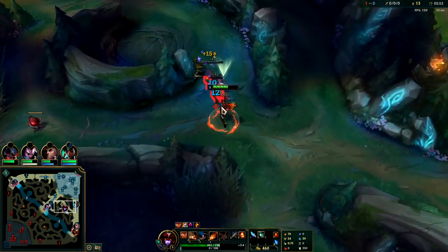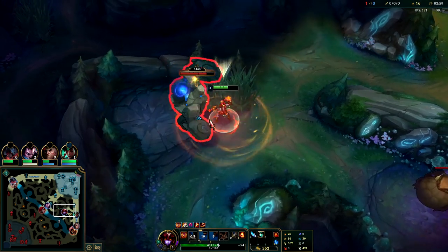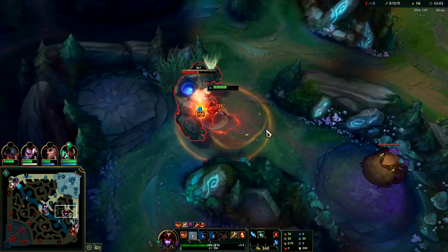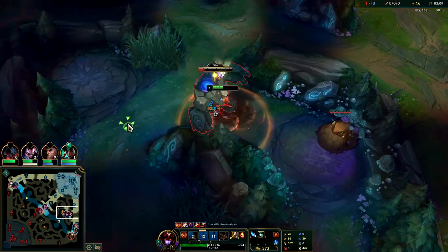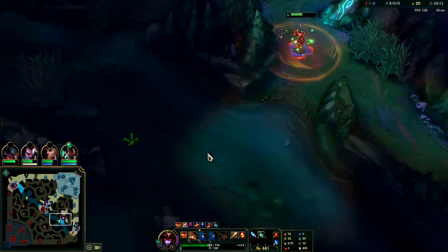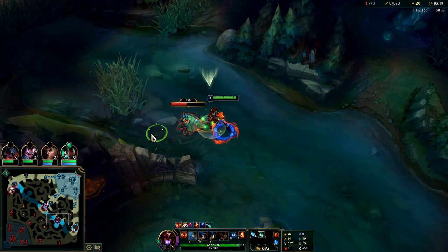We got our E and a W into them. You want to get in the habit of moving in between autos — it's a really good habit that will speed your clear up on each and every camp. Our clear wasn't completely optimized so we're actually going to go straight for scuttle. A full clear Shyvana is about 315 gold, and we're going to smite it to get its shield off early.